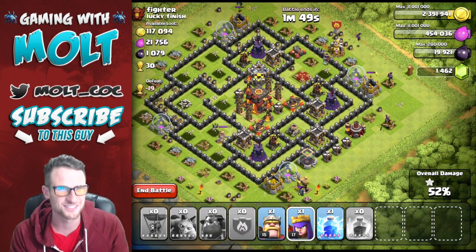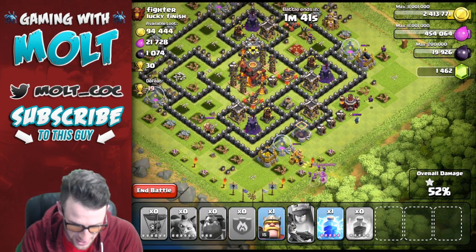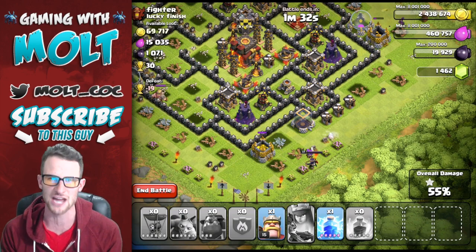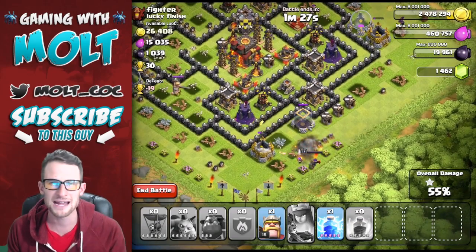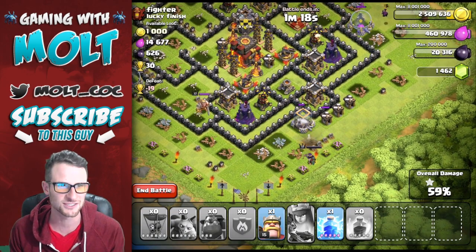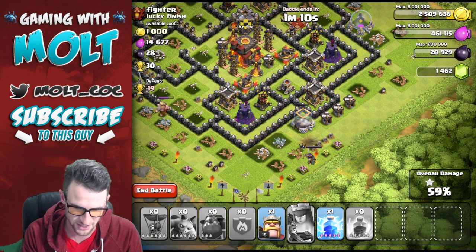50 percent! Crushing it, guys, crushing it! I'm going to drop our queen off down here just to get us some extra loot - some dark elixir, gold, and regular elixir. I don't care if she dies. We are celebrating getting to champs - we made it to Champions League! For some of you, you might think this is not that big of a deal. I don't really like trophy pushing; I'm not somebody who claims to be the best at strategies, especially not pushing strategies.